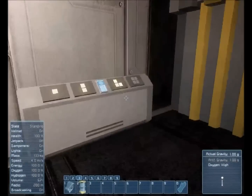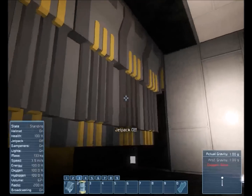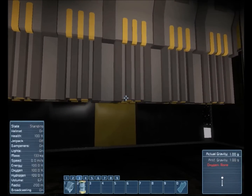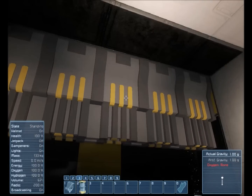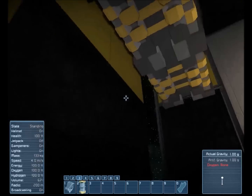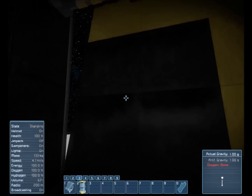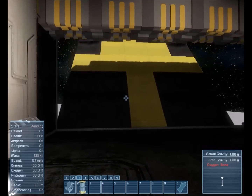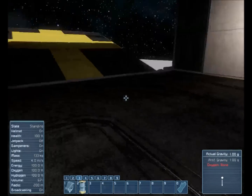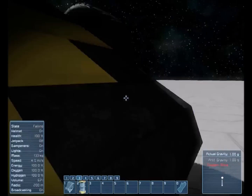Let's go ahead and show the hangar door — open that up. As you can see, we have another door here. It is a ramp. This way, if you do have a vehicle in here, you can drive it off onto the ramp and down onto the ground.